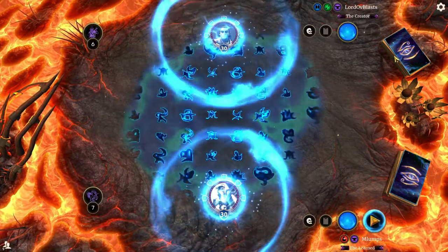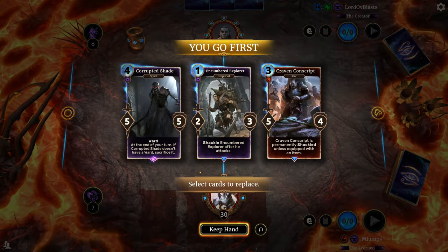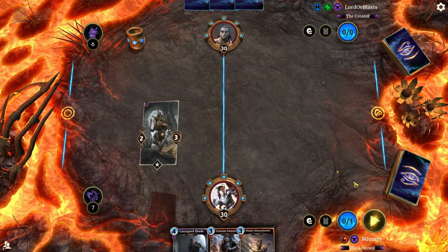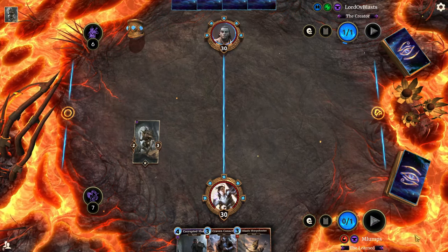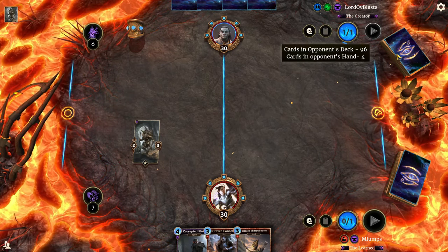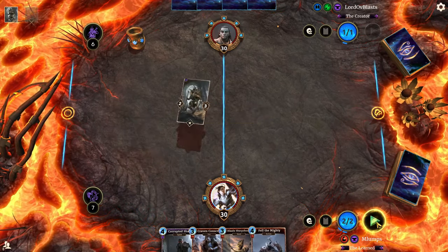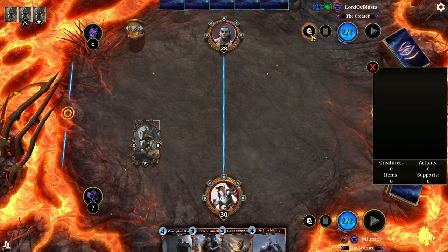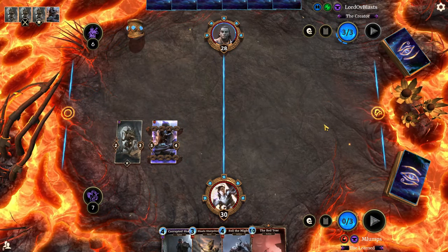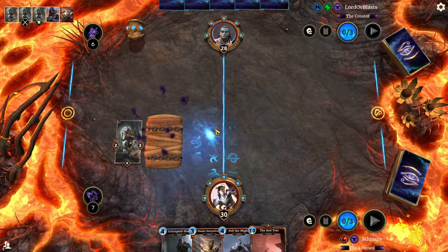We're up against Lord of Blasts, the Creator. They are on Telvani, rank six — finally climbing up in the world a little bit again. When I first started this channel I think I was at rank three, then I stopped taking the competitive aspect so seriously and plummeted quite far in the ranks. Lord of Blasts is on a 100-card Telvani deck. The turn-one Encumbered Explorer is something not a lot of people are ready for, and we've gotten it quite a few times miraculously. Mummify — wow, that's out of his hand without us expending any resources.